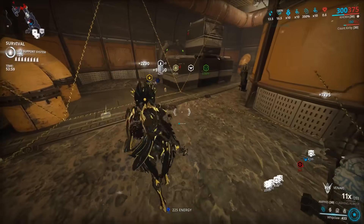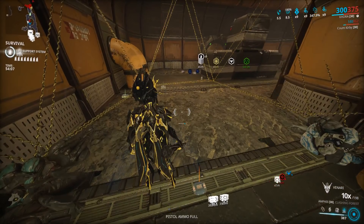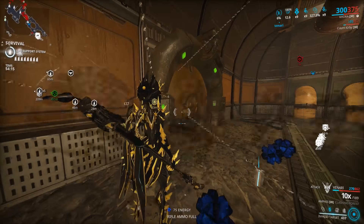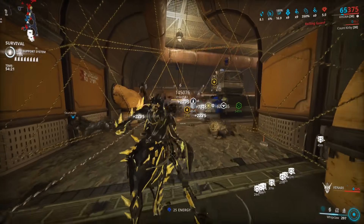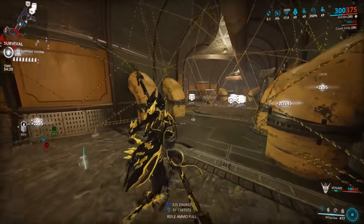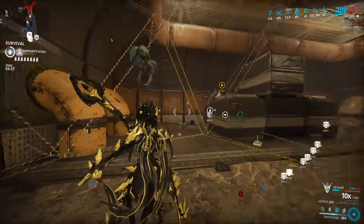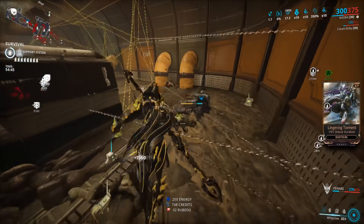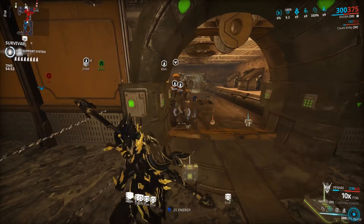That's basically it for the video. You can use other frames as well - Ash with Ensnare, anyone with Exodia Contagion, or honestly whatever frame you like - you can make a build for this work. There are lots of camping spots. You can do this in basically any room in the game, as long as you get the Acolyte to spawn in the correct spot. It's going to take some experimentation from you. The annoying thing is you have to wait until the Acolyte spawns in the first place to see where they're going to spawn. Usually jumping on top of a box works great.